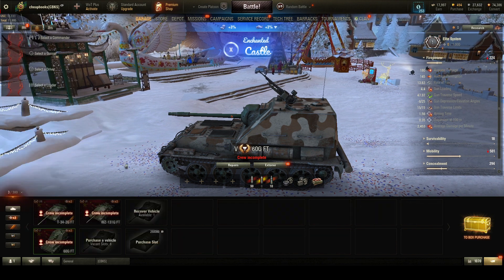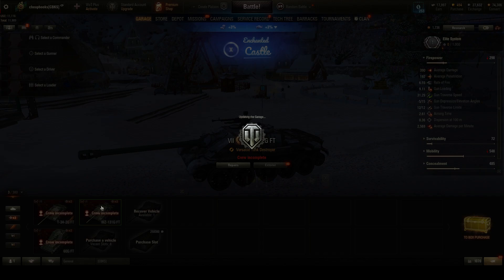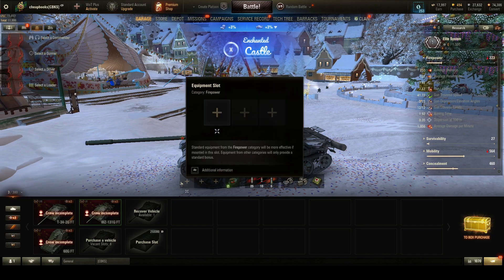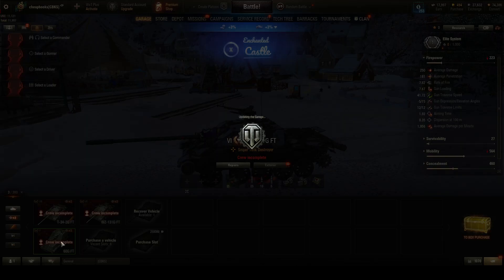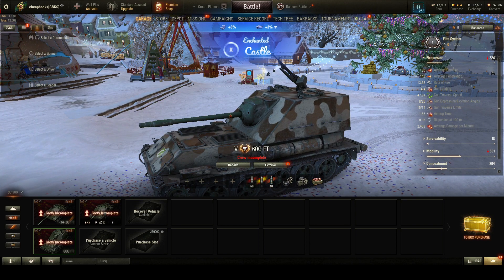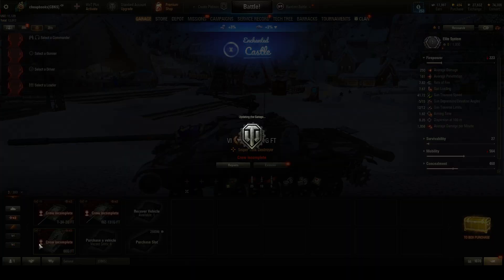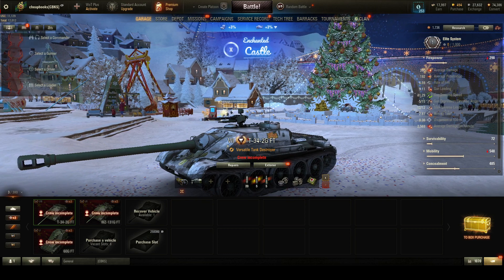I'm going to choose tank destroyer. I've got three tank destroyers. This one has one mark of excellence, this one has none, this one has one. I'm checking to see if there's any bonded equipment where I need to pay to demount it — and there's none. This one only needs one mark to get the second, but this other one only needs one mark. So it's going to be easier to get it, and they all have four crew members with no radio operator.